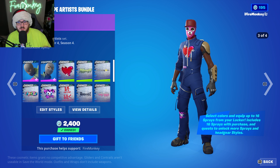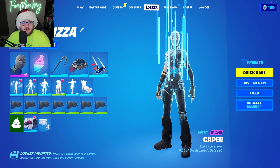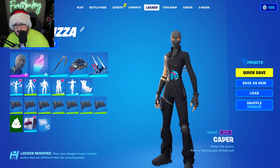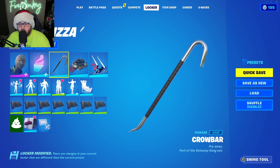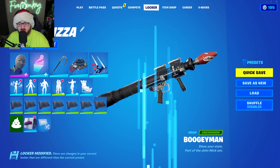Let's wind down a little and show you my creation with the skins. Right here we have the Caper skin — ignore the preset name, this is for a different preset — with the Mr. Beast logo right here. We're rocking the Mr. Beast logo spray, we got the crowbar, we got the Safecracker glider, and the Boogeyman wrap.